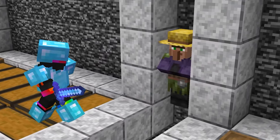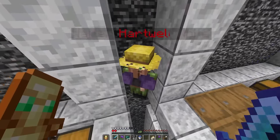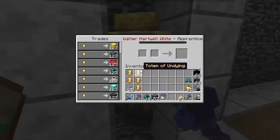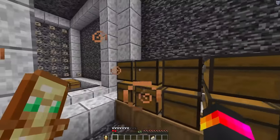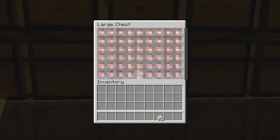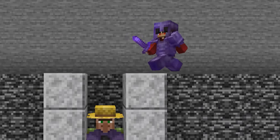I just spawned a villager on a survival Minecraft server. However, this isn't any ordinary villager. My goal is to obtain as many illegal items as possible without any players finding out, because let's just say I'm not supposed to have these.